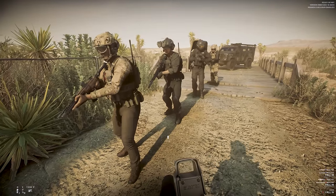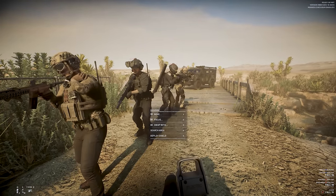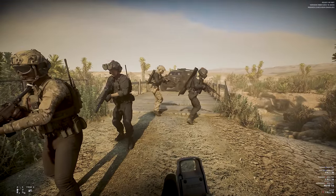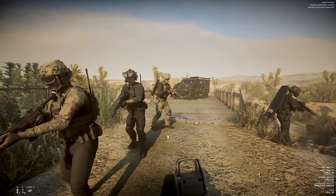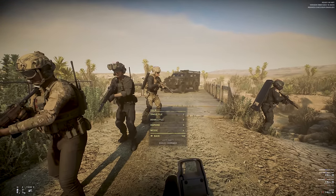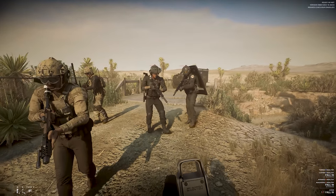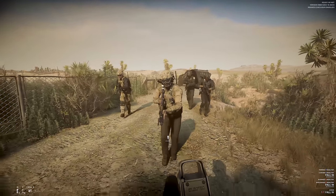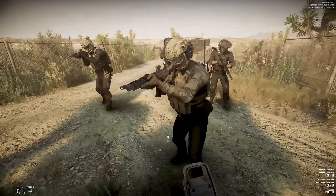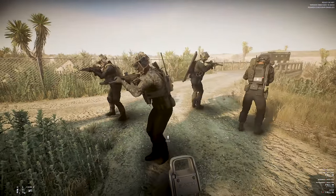You can see my SWAT team here, split into two groups of two. I can still command them individually, and as they break from the squad, the fourth in line takes their place. We can now make them fall into different patterns — diamond formation, single file, double file, wedge. The AI will make sure not to flag you, so when you step out in front of them, you don't get shot by your teammates.